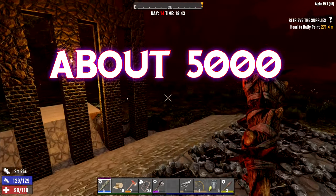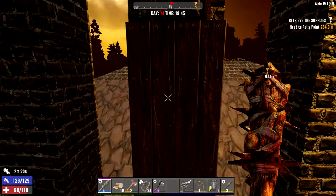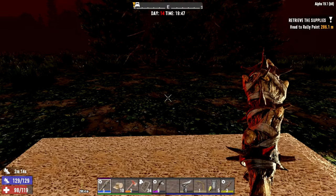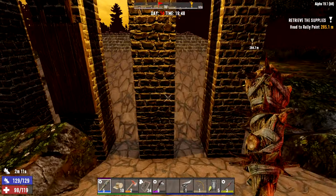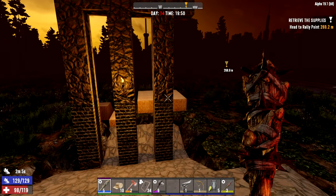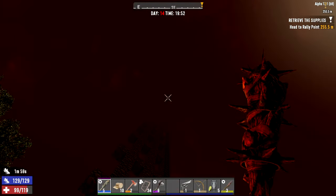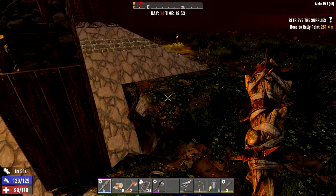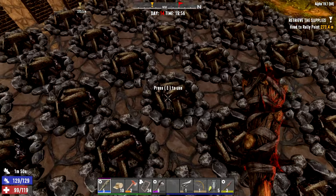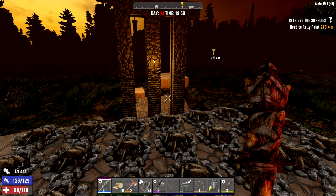Things have changed — zombies now do different interactions with ladders, so we'll see if they can jump up to climb up here and get me. Falling onto hay bales sucks a little bit more; pretty much every time I've done it now I've at least sprained my leg. These guys are ready to burn for about 20 minutes, so we're kind of ready to go.